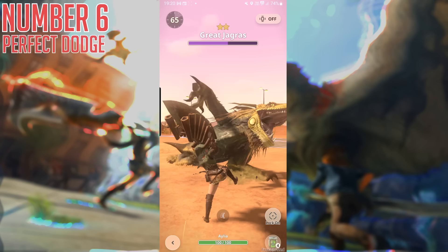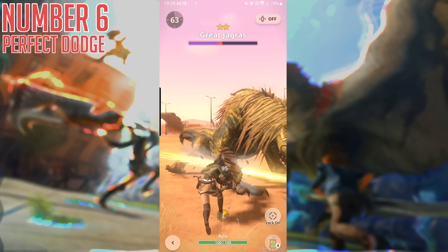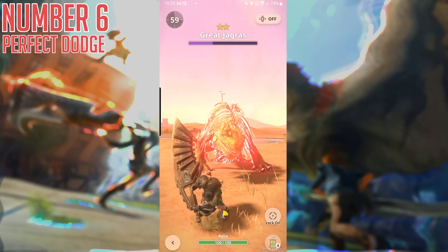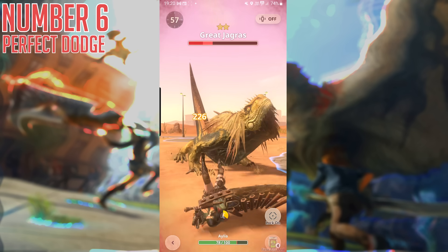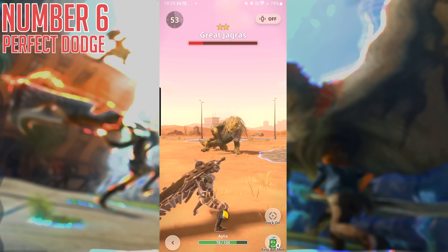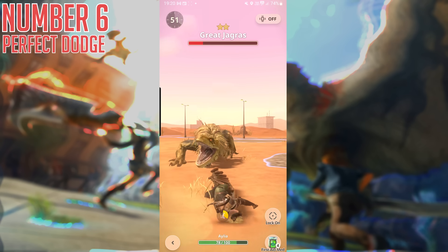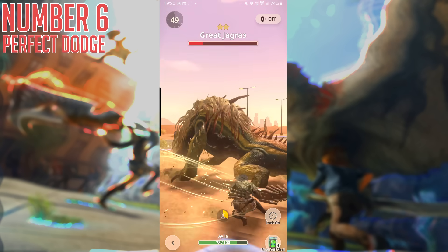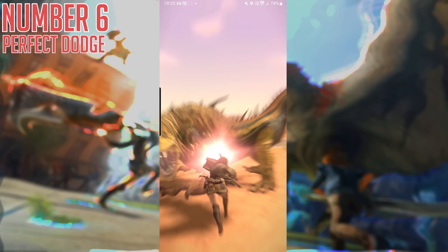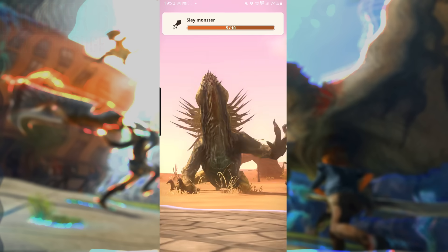Number six: Perfect Dodge. Monster Hunter Now has a special mechanic when you are dodging. If you time a dodge perfectly with an incoming attack, you actually do a little bonus attack for extra damage. This uses the evasion art animation from Monster Hunter Generations, which is actually a pretty neat bit of trivia, but it is also just something to permanently keep in mind while you're playing. If you dodge perfectly, you do more damage, and that is technically the most effective way to play.